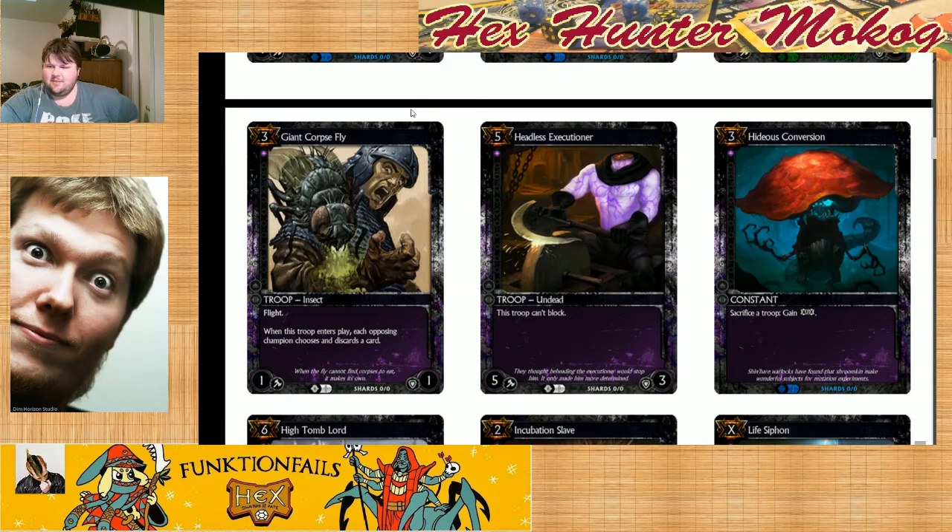Hideous Conversion — it's still one temporary. I like Hideous Conversion in certain decks. One of the things I've been noticing in the spoils is that the sacrifice of troops have all been actions — you gotta sac a troop to get the effect. So it makes me wonder how many of these can we keep layering into a blood deck? But it's also a constant, and now wild destroys it for cheaper than it costs — or for the same cost and gain two life. Hideous Conversion is good in the decks that want it. In the decks that don't care about it, it's just not a card.